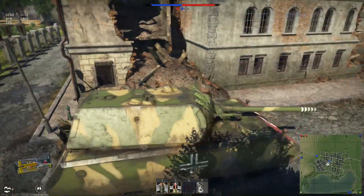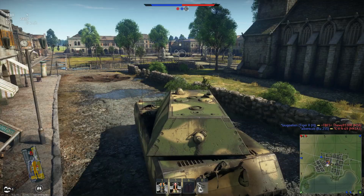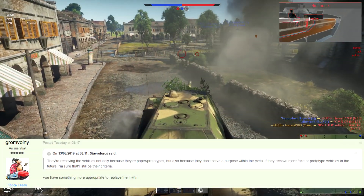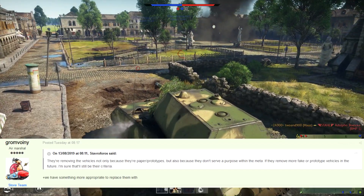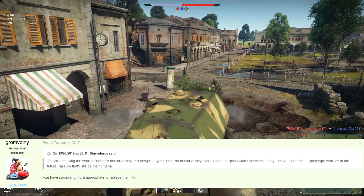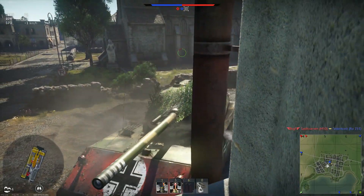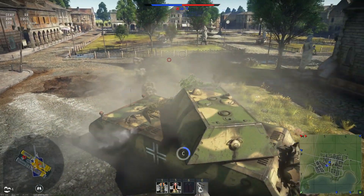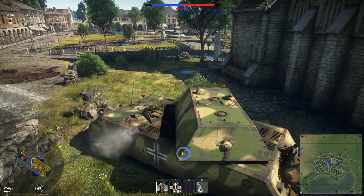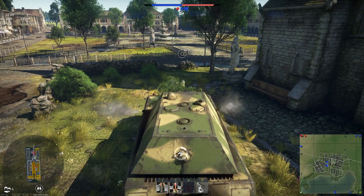And if we're going to be getting rid of bad tanks that don't fit the meta, what about the Object 268 or the AMX 50 Super? On a forum thread discussing the matter, the point is they're removing vehicles not only because they're paper or prototype, but also because they don't serve a purpose within the meta. The store team added: 'plus we have something appropriate to replace them with.' But they're not replacing the Maus with anything, or the Tiger 105, or the Panther 2. I could think of proper replacement vehicles — the Object 268 could be replaced with the BRDM-2 with Malyutka ATGMs. Although making things takes effort, so let's just replace it with something copy-paste.